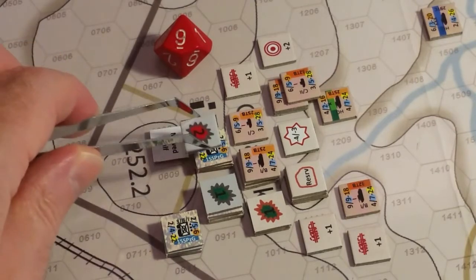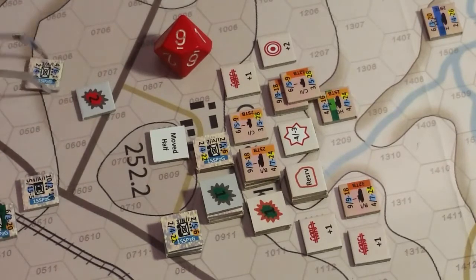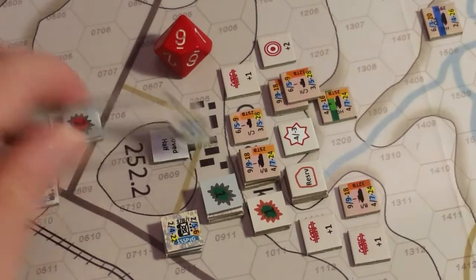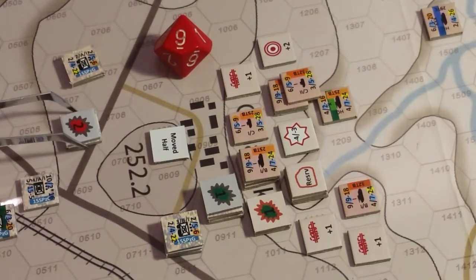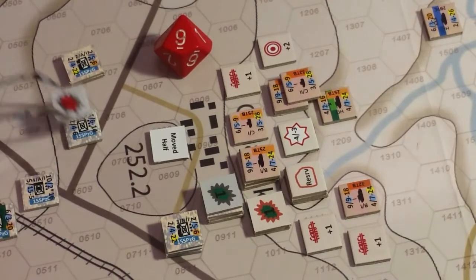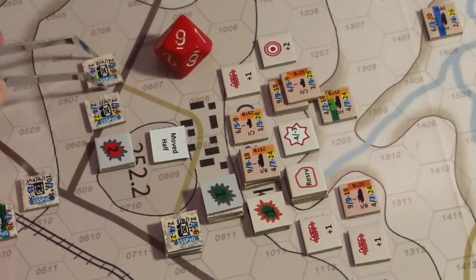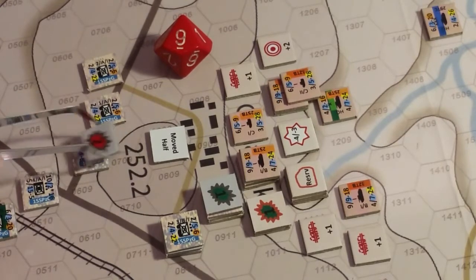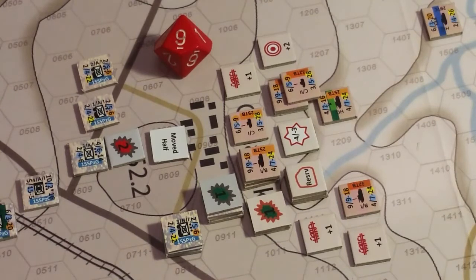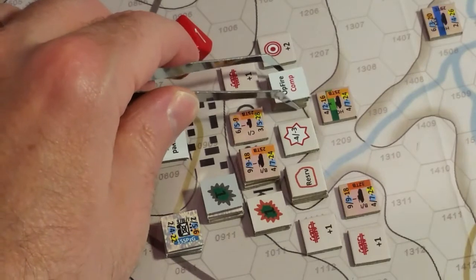The top unit is suppressed to level two. And now I remember that they dismount because they are suppressed. That's why the order in which we do things is going to matter. The Soviet stack is marked op fire complete.